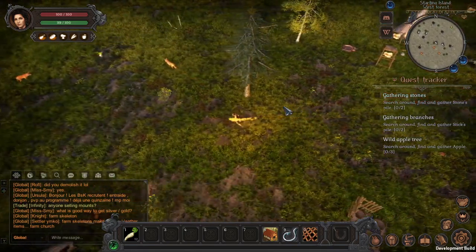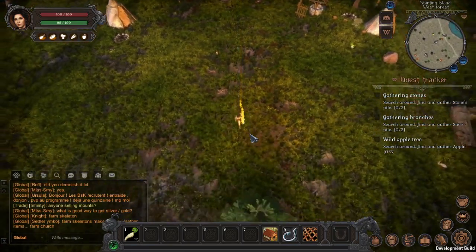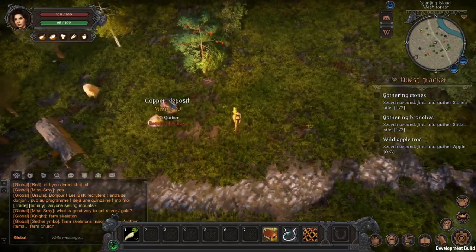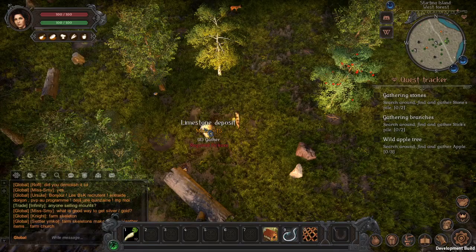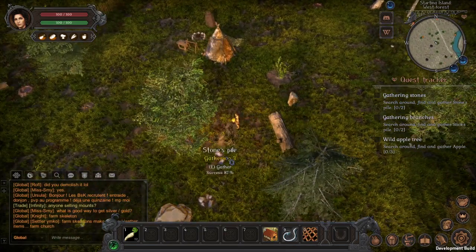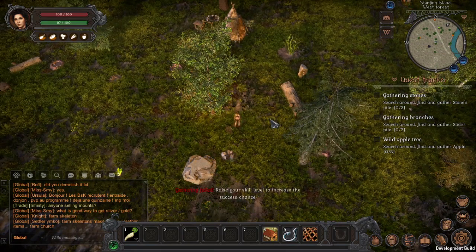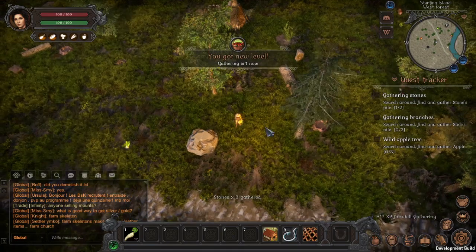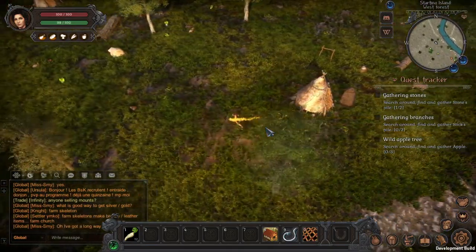I need to gather some stone. I see lots of trees and some stone here. To mine certain resources you need to craft specific tools first. I found a stone pile I can gather directly. I can fail if my gathering skill level is too low, but I've now increased my gathering skill level. Pretty interesting.